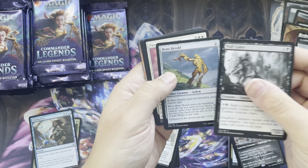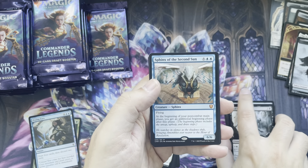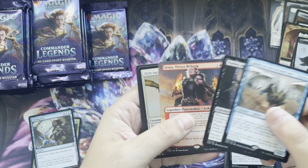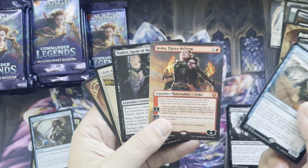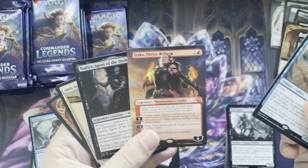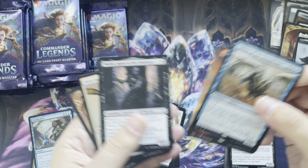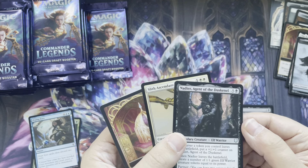Commons. Fun comments. Mythic — Sphinx of the Second Sun! Actually, oh nice — a two-mythic pack! Wow. Jhoira Thrice Reborn, full art — or borderless — alternate art. Nice. Sphinx of the Second Sun. Wow. Three mythics already in this box. Amazing.